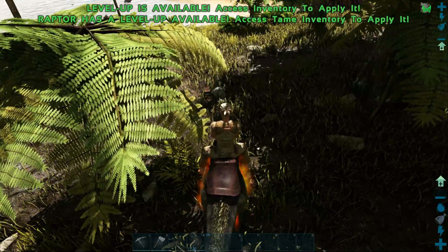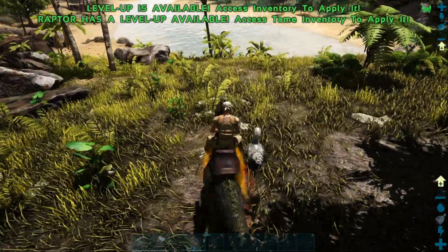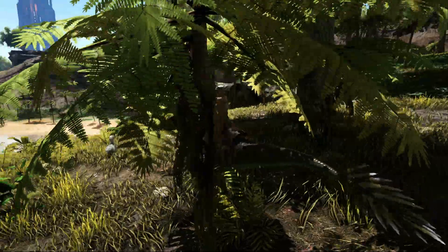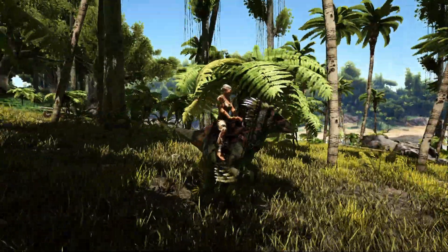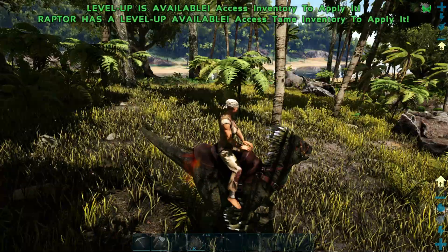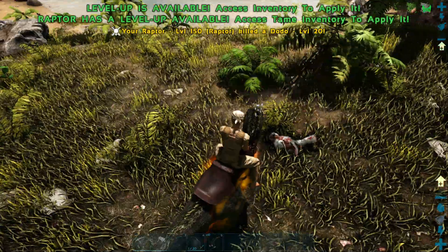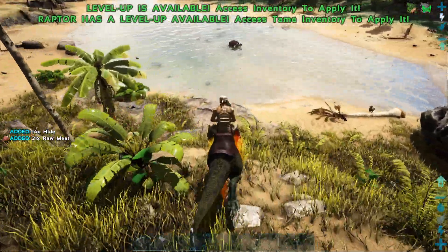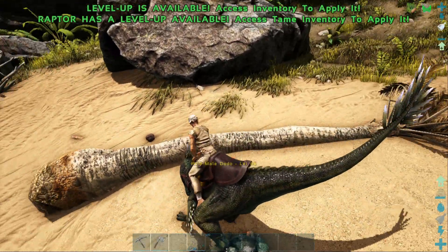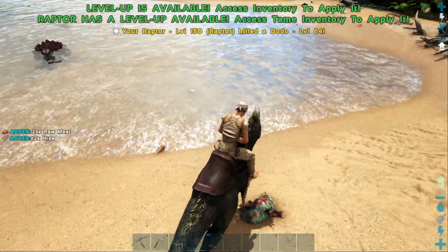The other thing I like about the Raptor is that if you right-click — on PC, I'm not sure what it is on console — it's going to do a jump/pounce. Let me quickly show you before I hurt this poor Dodo. It's going to do this jump, which means it's going to stop smaller targets from being able to move. As you guys can see, that Dodo is now trapped under my feet, and then I can easily go ahead and just munch it.